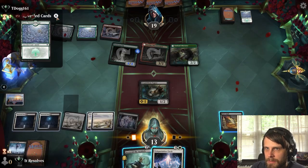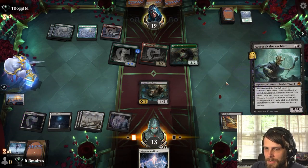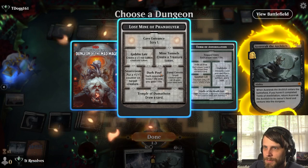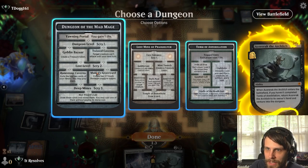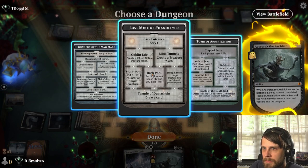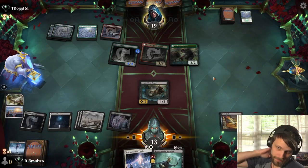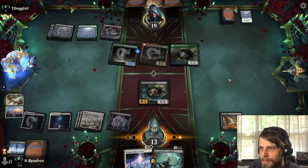Let's get a Forest out of hand — it's not great but it's something. I think we need to do something but we're kind of just dead. They just have us — we don't have enough to really take advantage of the situation. We might have to just do the Lost Mind. Let's scry one and see what we get — land is not at all what we want, so let's throw that back and hope for the best.